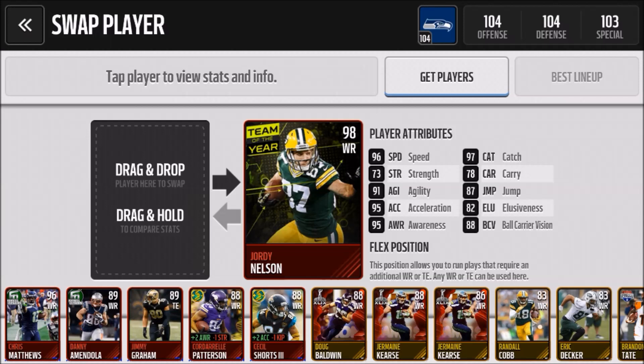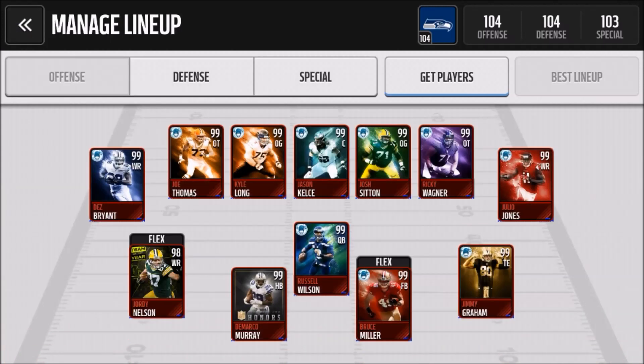Cordarrelle Patterson is no longer occupying the slot position — trying out different wide receivers, maybe some tight ends. But if you're thinking about getting rid of Patterson, I'd say wait and try him out; he's really not that bad in the slot. Eventually planning on putting a 99 beast in there, but I don't have that many coins since I don't snipe that often — I really only hop on this game to record videos for you guys.